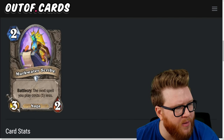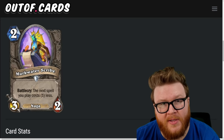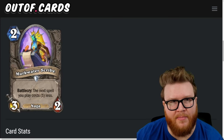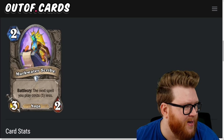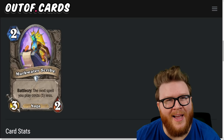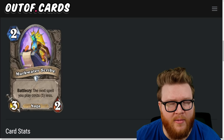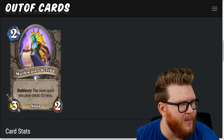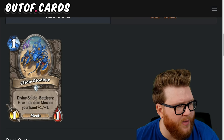Next is the Murk Water Scribe, a two-mana three-two naga: battlecry, the next spell you play costs one less. Note that doesn't say this turn, so this is something you can bank into the future — that's really the only reason to play this. Paying two mana to get a bad body and a one-mana-cheaper spell isn't going to be worth it same turn. Maybe to cheat out a spell on a future turn there's something there, but I still don't think this gets there. There are more impactful immediate naga options, so most decks won't really care — two-star card.